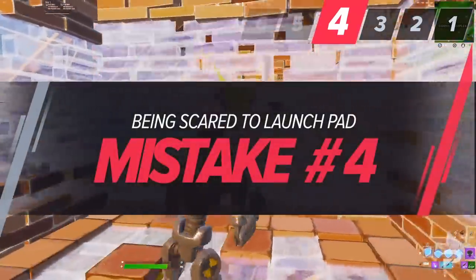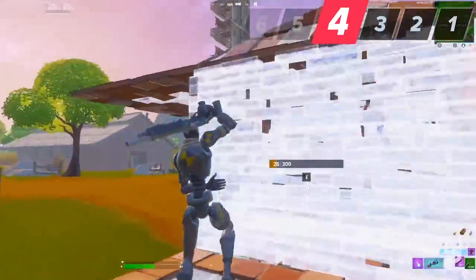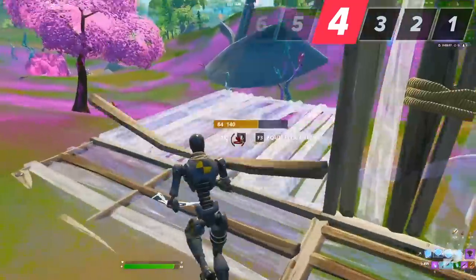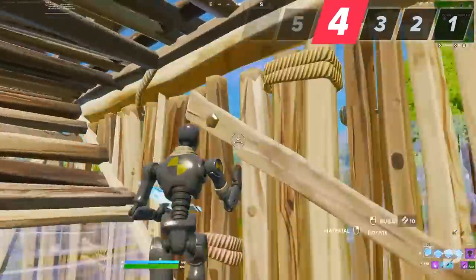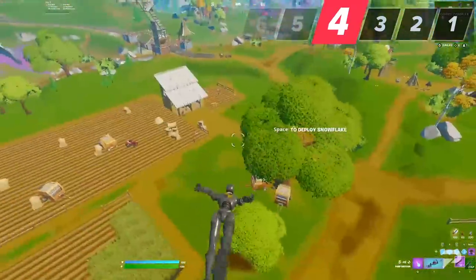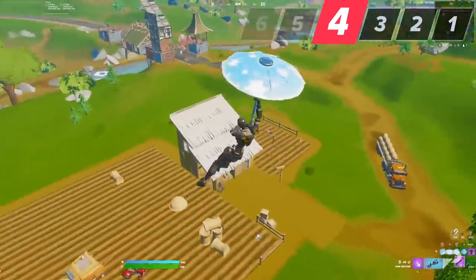A small mistake almost every player makes is being scared to waste their launch pads. This causes them to take unnecessary fights or even die in the storm from waiting too long. Don't be scared to use launch pads if you have a lot of them — positioning matters more than you think. Always get ahead of the zone with a launch pad and disengage from fights that won't benefit you.